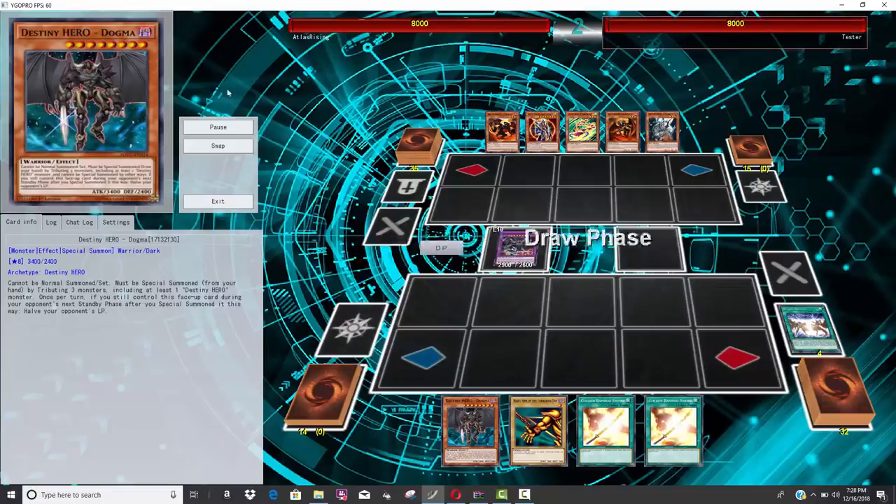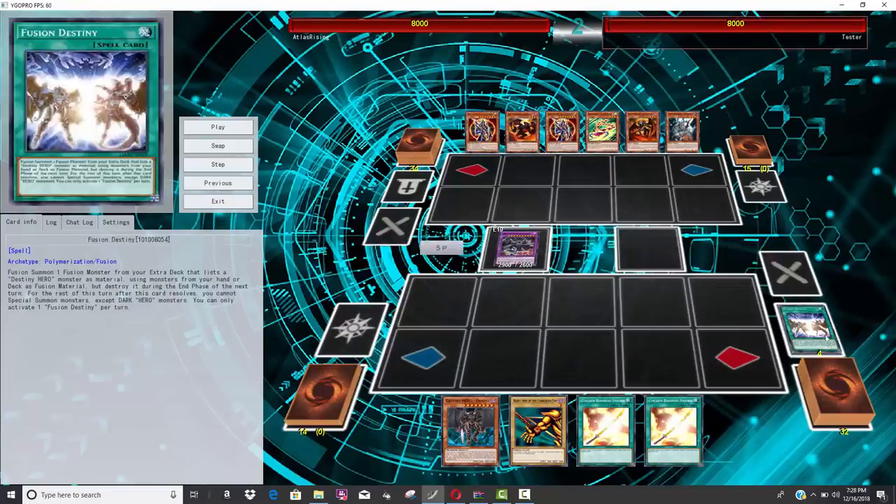The most absurd thing is the fact that you can activate Fusion Destiny without your opponent really needing anything on the board. The fact that you can activate this turn zero is really what kind of breaks this card. All the other fusions, like the Lunar Light Fusion and Shadow Fusion, they all require your opponent to have a monster on the field.